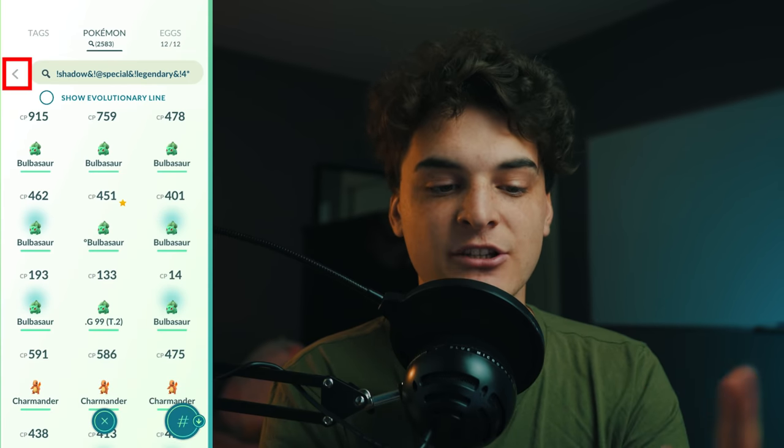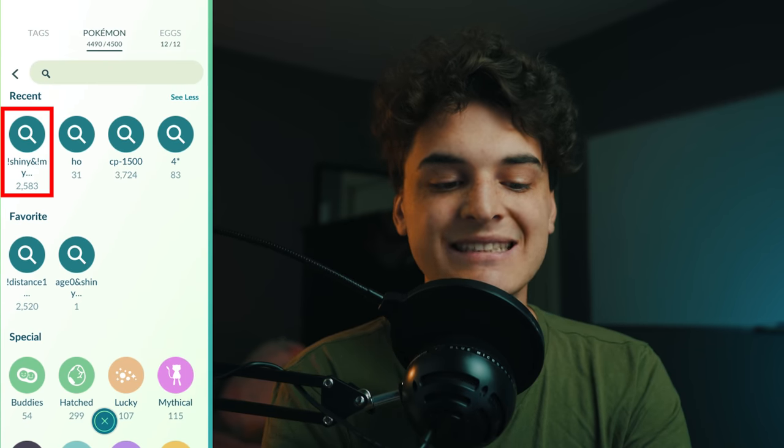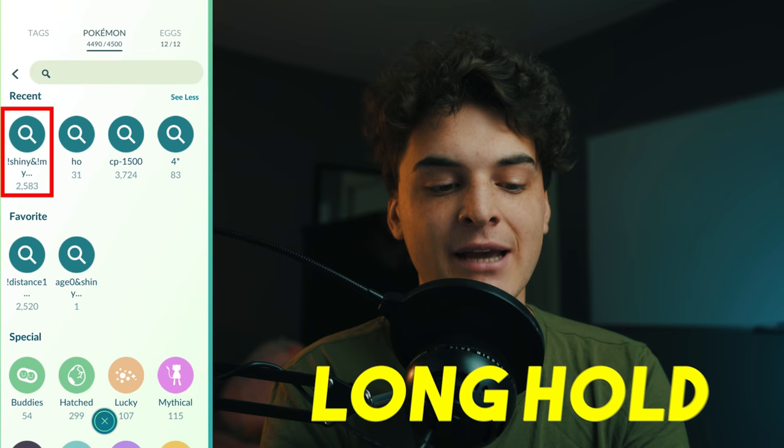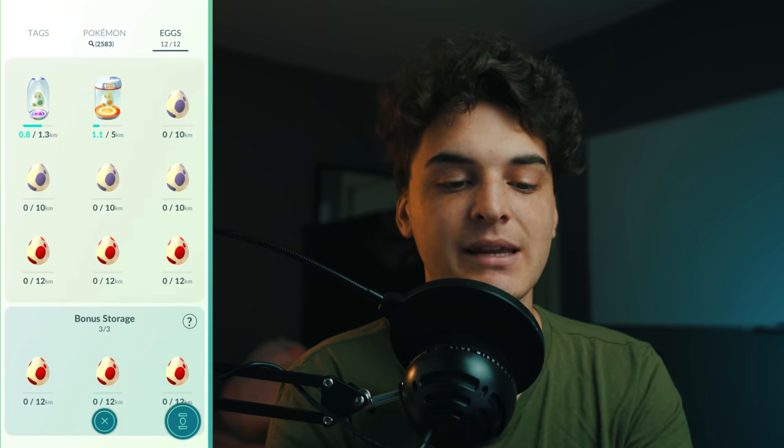Once you've searched that, click the back button, click the search bar, click 'see more' — you'll see it in your recent searches. Long-hold on that search to favorite it, so you can quickly access it whenever you need.